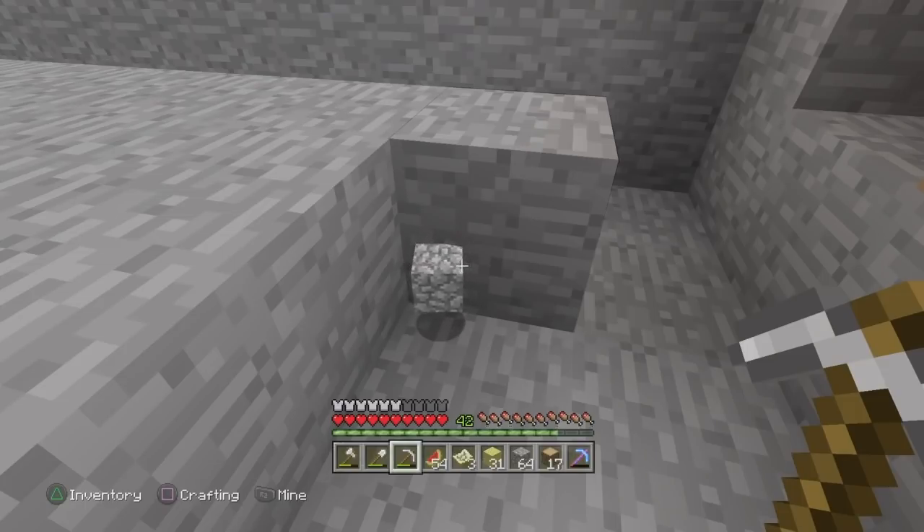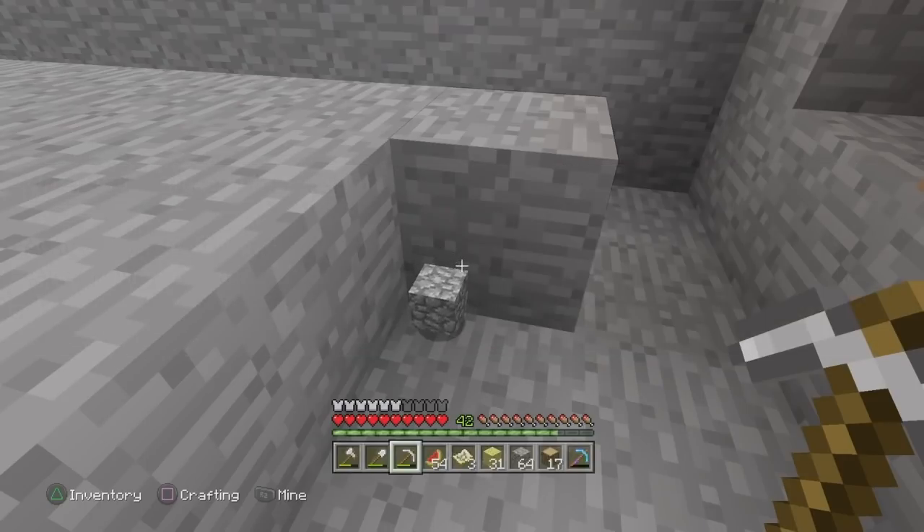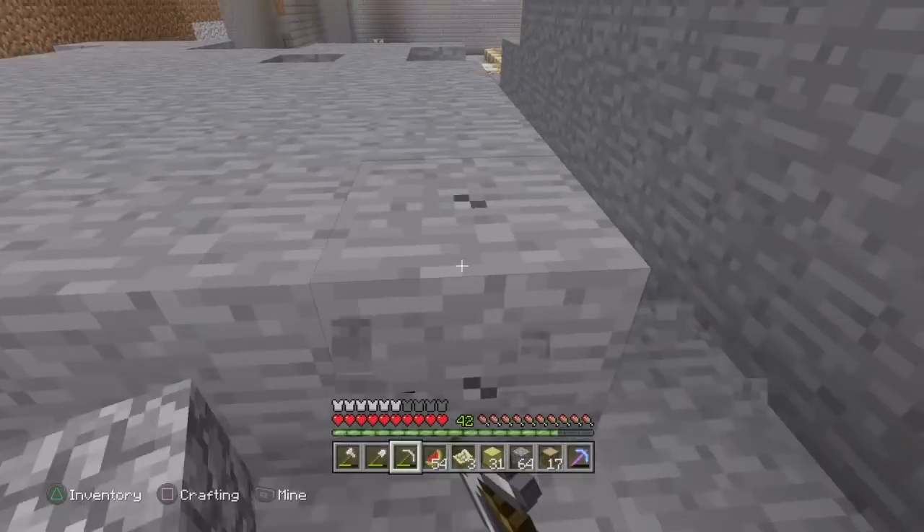First, where to fish: you can't just fish anywhere in the ocean. Bamboo is classified as a junk item — not treasure, not a fish. With a normal fishing rod and no enchantments — no Luck of the Sea, no Lure — you have an 85% chance of catching a fish, a 10% chance of catching junk, and a 5% chance of catching treasure. Treasure includes things like mending books and saddles. Junk includes string, spider eyes, and bamboo.